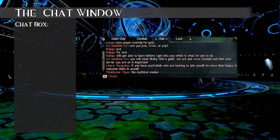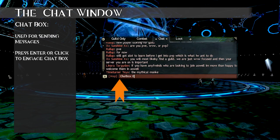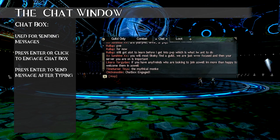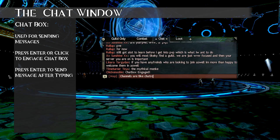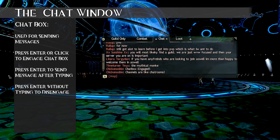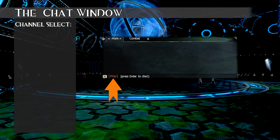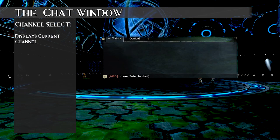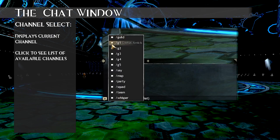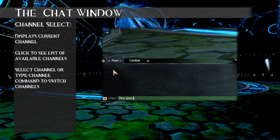The chat box is where players can actually type messages to other players. By pressing Enter, you engage the chat box for whatever channel you have selected. Press Enter again after typing something and the message will send to that channel. Channels are like chat rooms — we'll get to those in a moment. If you press Enter without typing anything, you'll just cancel that engagement. Finally, the channel selector is the bracketed word to the left of your chat box, which tells you which channel your message will be sent to. You can select a channel from the list or type a channel command to switch channels.